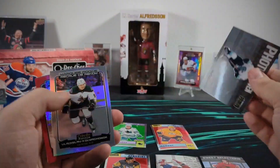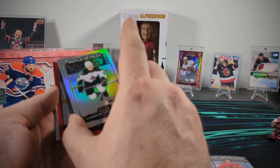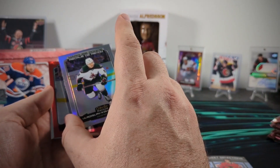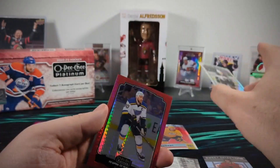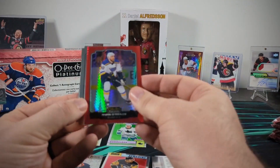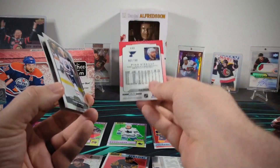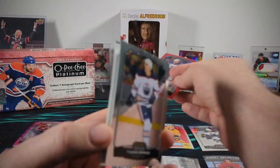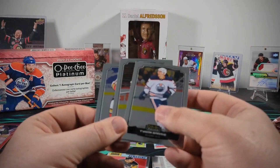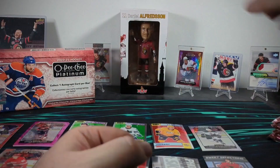Photo driven Shane Wright. Here's our first actual rainbow marquee rookie — we got Vladislav Kolyachonok. And a red prism, which should be numbered — Ryan O'Reilly — numbered to 199. So that's our first numbered card. We should have at least four more of those. Getting all our retros out of the way early, hopefully the back end is loaded with numbered cards.